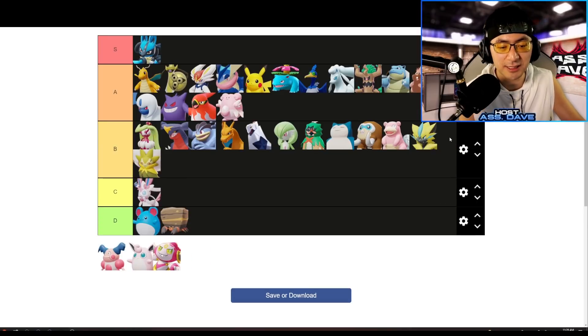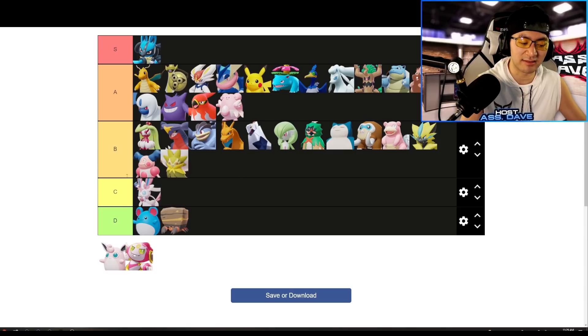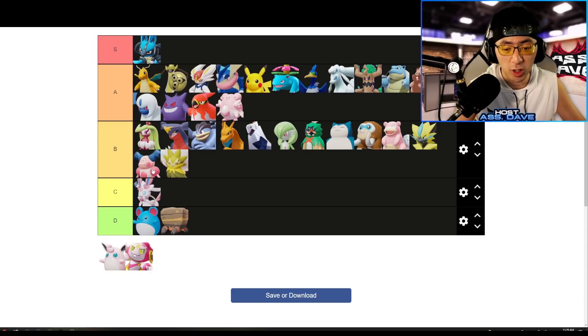Eldegoss gets B-tier. The biggest problem is the lack of crowd control — the only CC option is a skill that is delayed and easily dodged. Mr. Mime also gets B-tier. Mr. Mime's damage is still really good even after nerfs, but it comes with conditions — Mr. Mime isn't very tanky, and if it walks up it gets heavily punished by something like Wigglytuff. Mr. Mime also gets straight-up countered by Blissey: if Mr. Mime tries to poke somebody and Blissey throws Safeguard on that person, Mr. Mime's entire setup is wasted. Mr. Mime is a B-tier Pokemon.